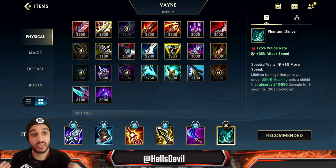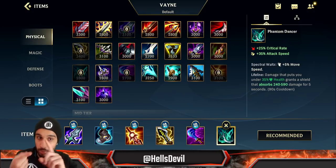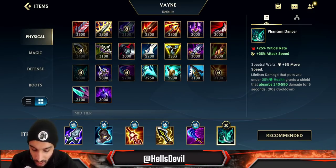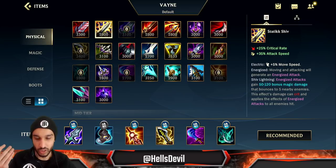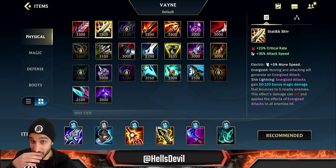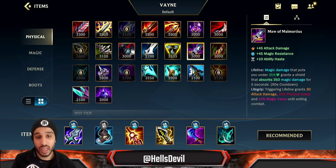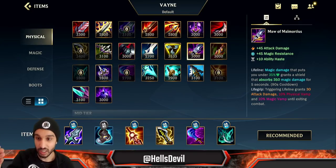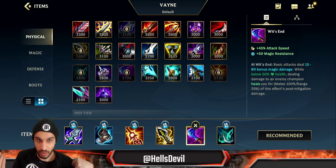Phantom Dancer is really good as a defensive tool for Vayne — it procs Lifeline when you drop under 35% HP, giving you a shield that blocks all damage, attack damage, and ability power. Static Shiv is a very aggressive option; if the enemy is squishy you go for Static Shiv because you can pretty much one-shot them. Maw of Malmortius is very underrated — if the enemy has heavy AP, you go for Maw on top of Wit's End and you'll be practically unkillable against magic champions.